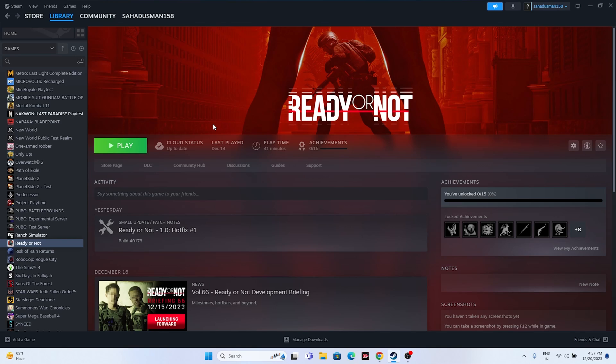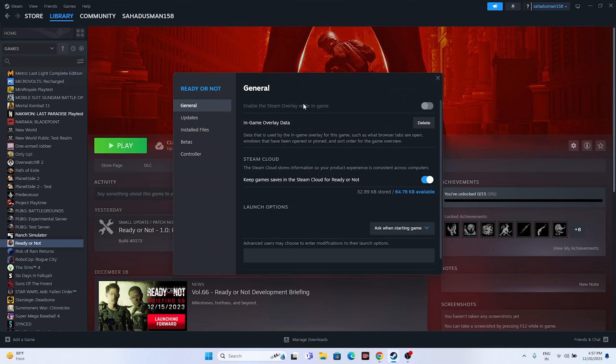Disable the Steam overlay for the game. Right-click the game in Steam, go to Properties, and make sure the option 'Enable the Steam overlay while in-game' is turned off. This is important. If it's already turned off, move to the next step.